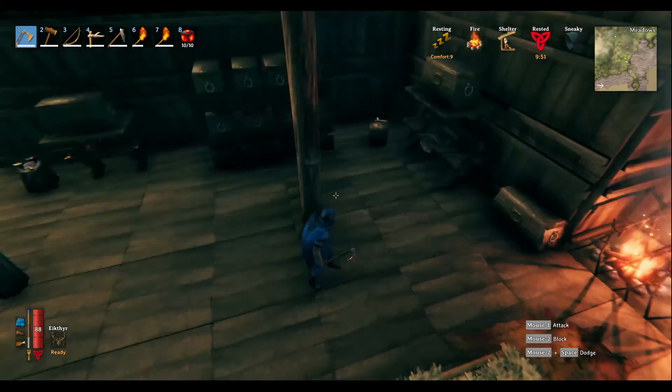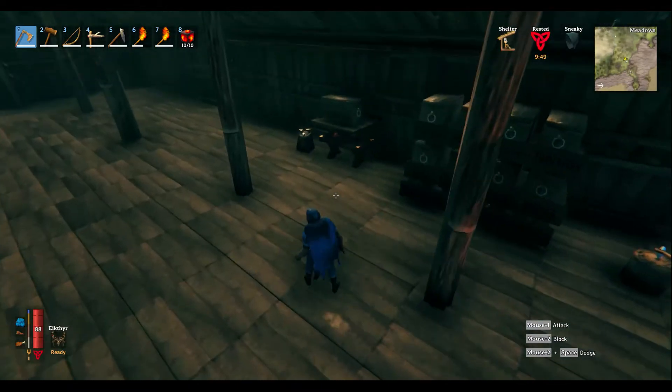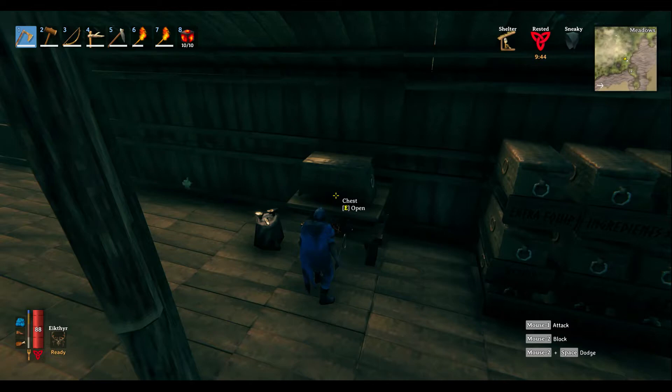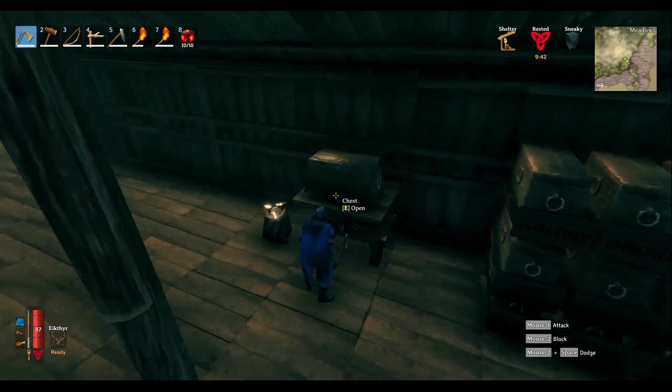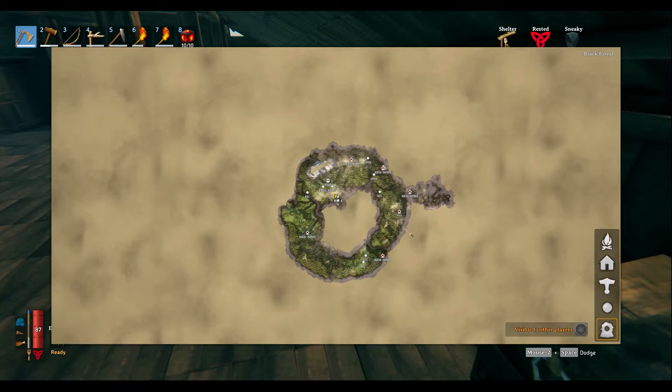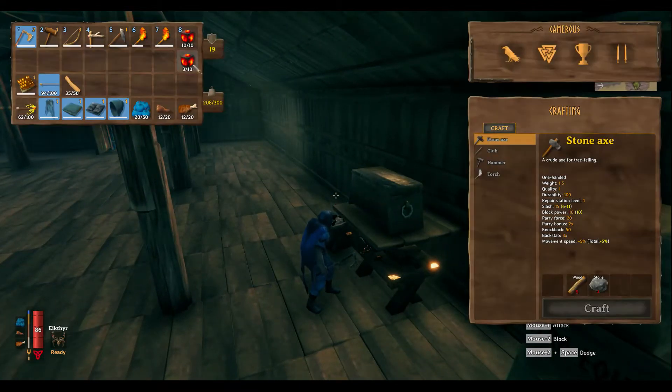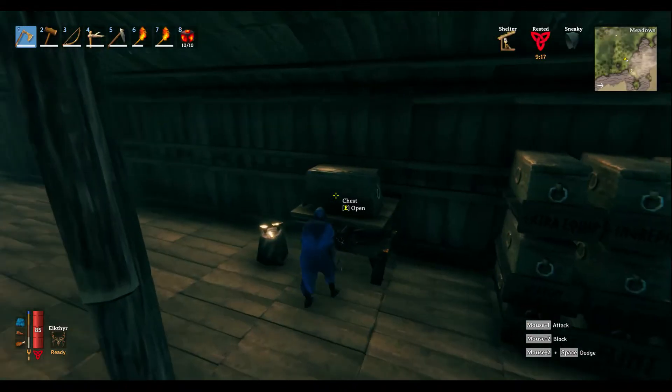Hello everyone, this is NextOn and welcome to episode six of Valheim. Today I haven't made a boat yet, but what I did do is go down to this burial chamber and took care of it — went to two burial chambers actually, and got enough, about seven or eight between them. So we have enough to do our teleporters.